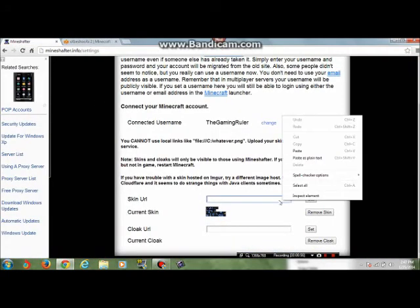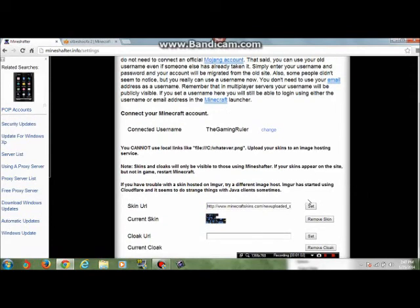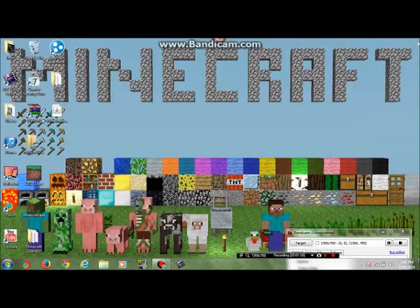Now go to your Minecraft launcher and right click it and click paste, then click set. It should be set now. You can exit that and go to your Minecraft launcher and launch it.